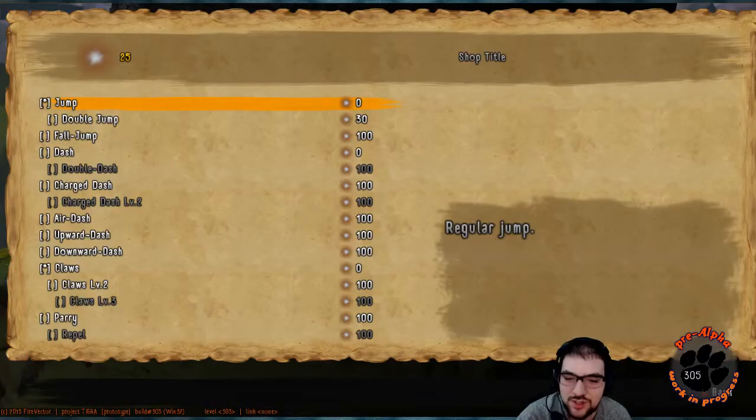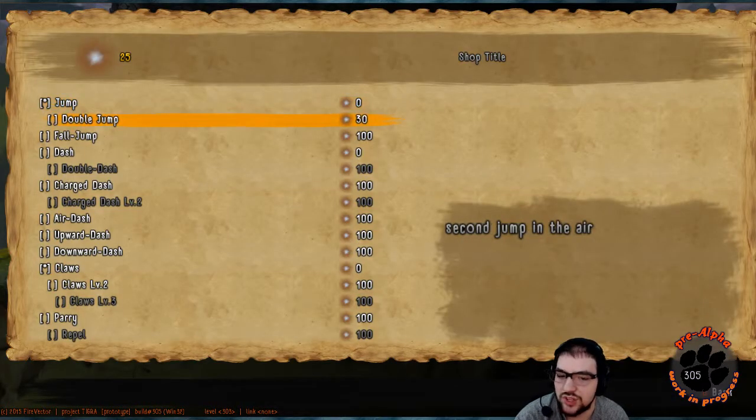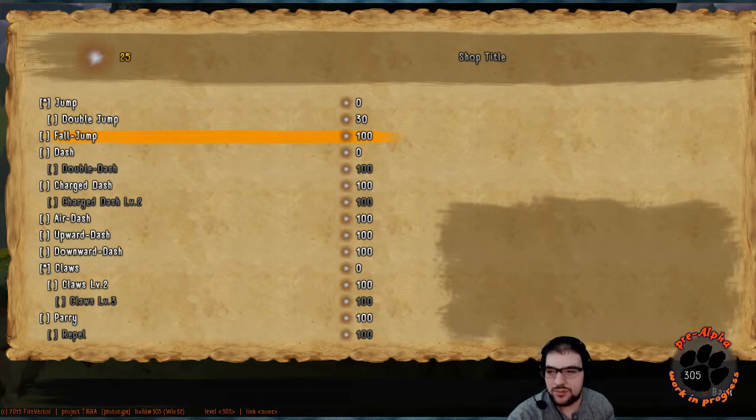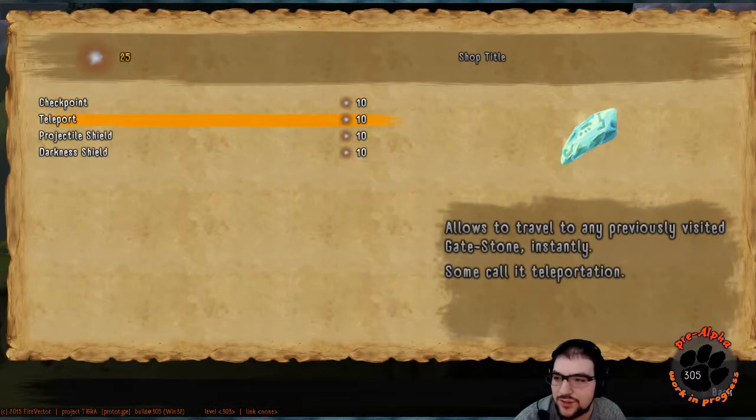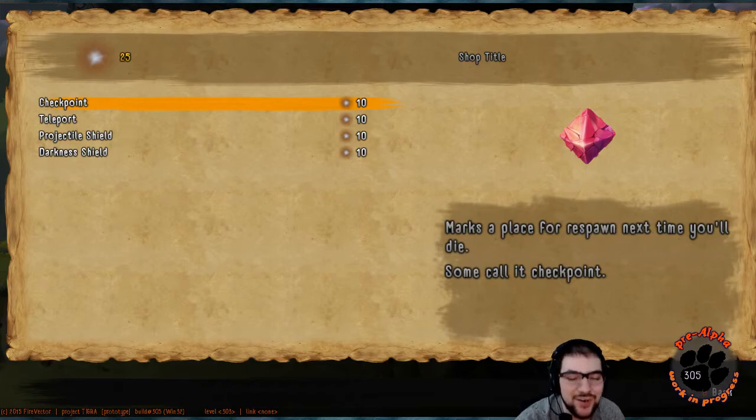Use the shrine. Okay, so this is where I can spend those sparks I got. There's double jumping — where I can finally get that last spark — but I can't afford it. 'Fall jump' doesn't tell me what that is. I'm guessing a lot of these are not actually implemented yet, and I can't get the double jump just yet. Artifacts — I can buy these here.